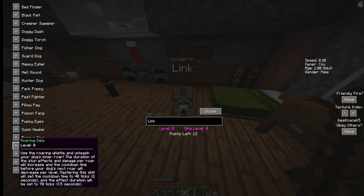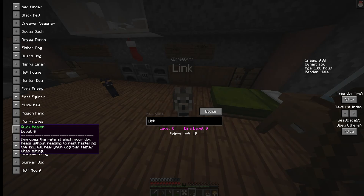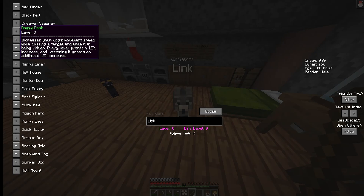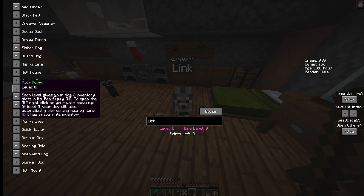We have 15 points. Roaring Gale — use the Roaring Whistle and unleash your dogs in a roar. The duration of stun effects and damage per roar will increase, and cooldown time will decrease per level. Mastering the skill will set the cooldown time to 40 ticks (2 seconds) and effect duration to 70 ticks (3.4 seconds). Let's do this one, and Dog Dash, and let's do this one.